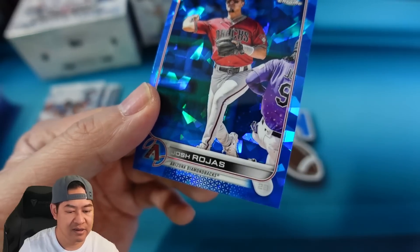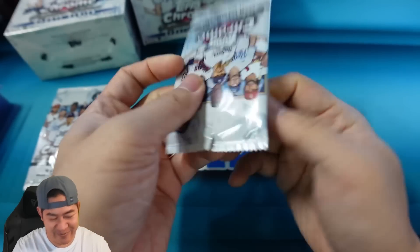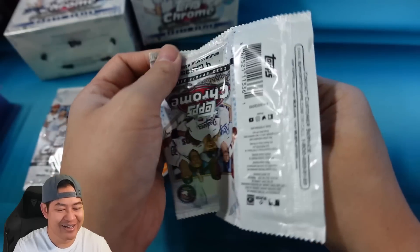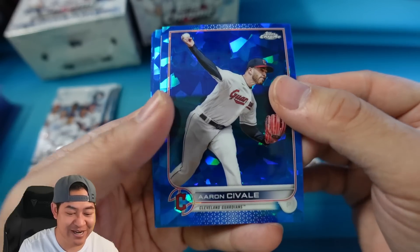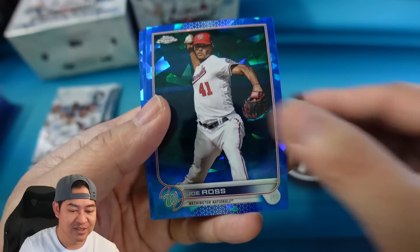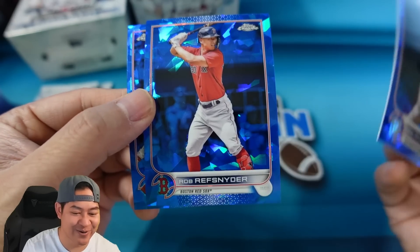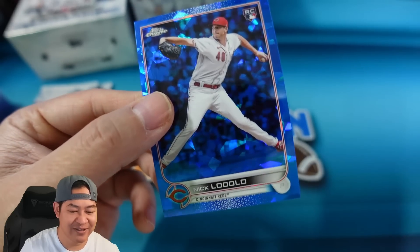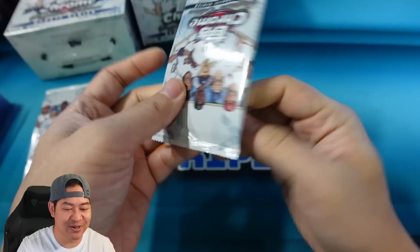There's a Stars Collide card — new teammates before Opening Day — and Rojas. I haven't got any color yet and we're down to just a few packs. You're supposed to get two per box on average, but sometimes it varies. Hopefully we don't get shut out here — we've got three packs left and no color so far. There's a rookie of Lodolo. Three packs left and two of them should contain color.